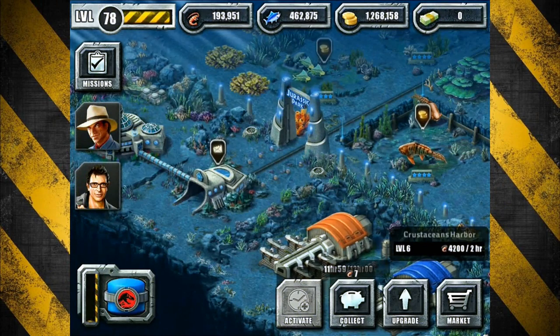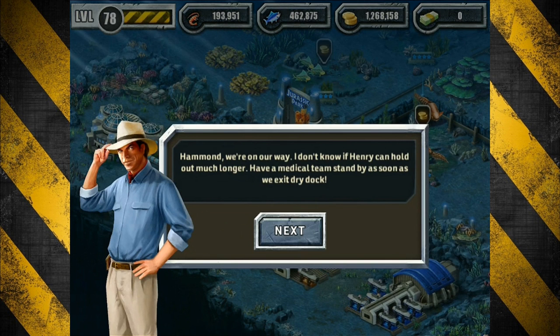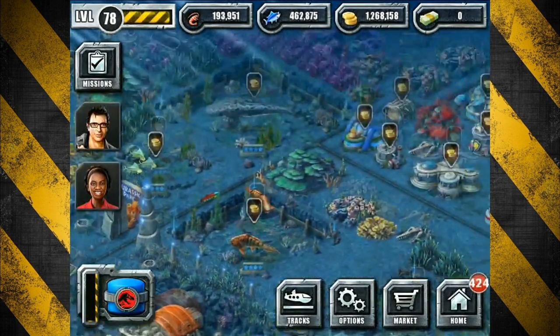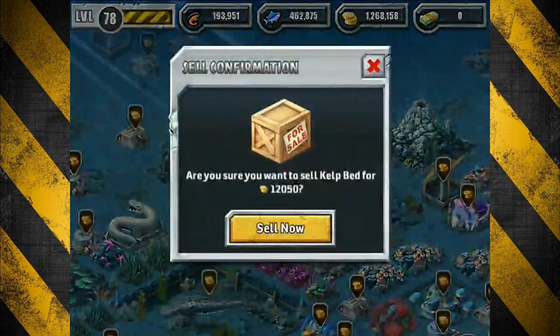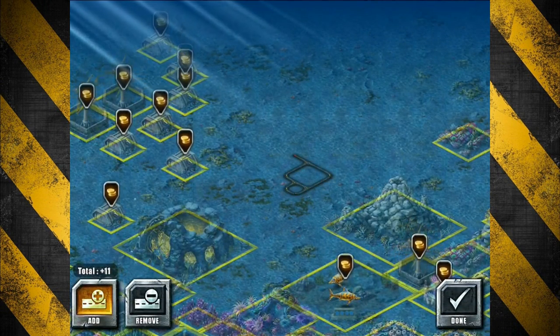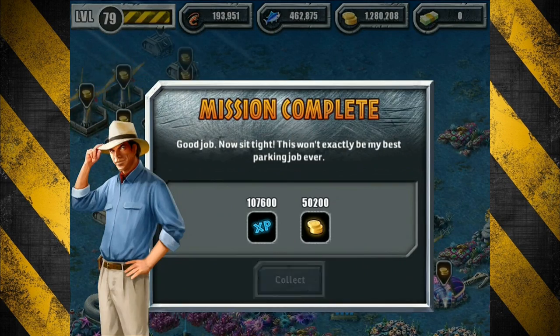Hey everybody, welcome back once again to another episode of Jurassic Park Builder, where today we are in the aqua zone checking in on Dr. Grant and Hammond. We're on our way — Henry is apparently injured. Kelly can listen, yeah right, Kelly's gonna be useful for something — not gonna happen. Just put these roads down, get this out of the way. For the record, I hate placing roads down.